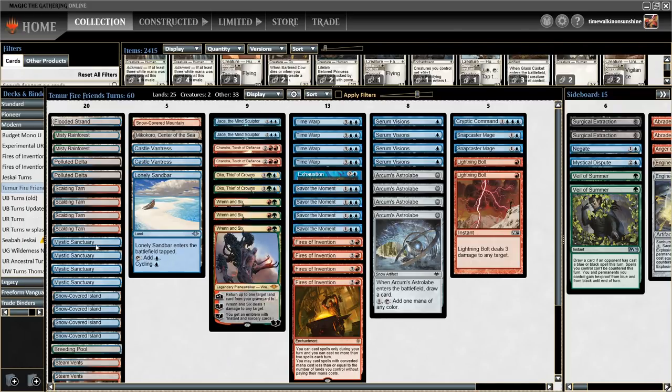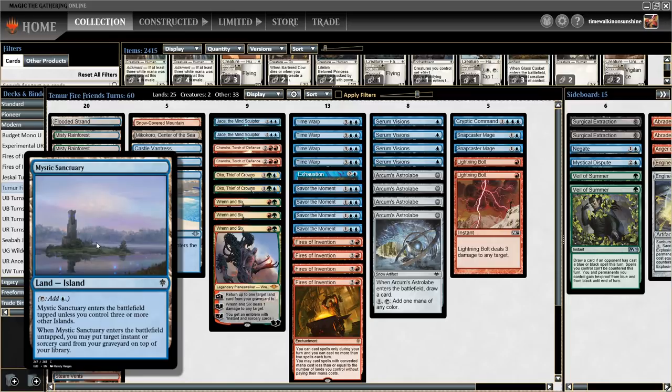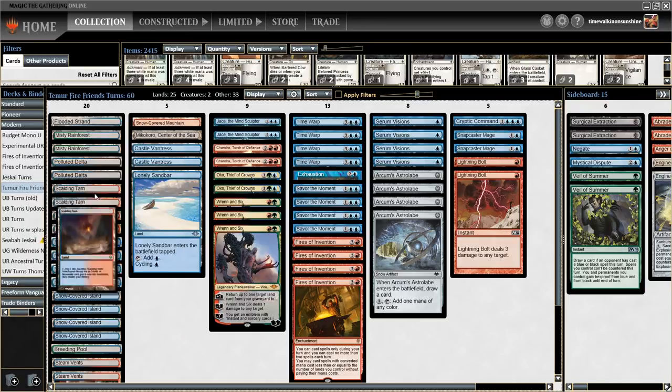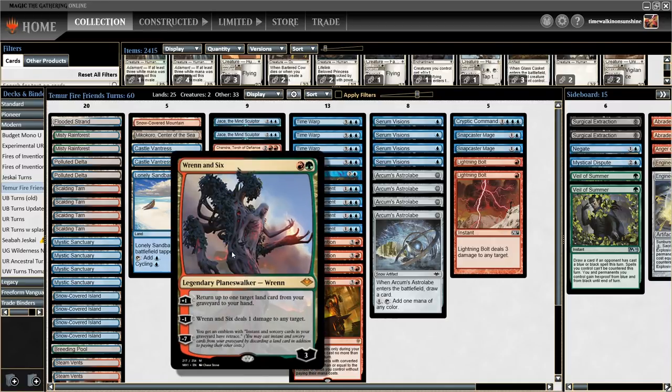Pretty insane. And because Mystic Sanctuary has the island subtype, it's fetchable with fetchlands — Flooded Strand, Misty Rainforest, Polluted Delta, and Scalding Tarn — which means Ral and Six's plus ability grabbing a fetchland can also turn into a Mystic Sanctuary, which can turn into a Time Warp. Have you ever had a two-mana Planeswalker that pluses to take an extra turn? Because let me tell you, it is pretty good.